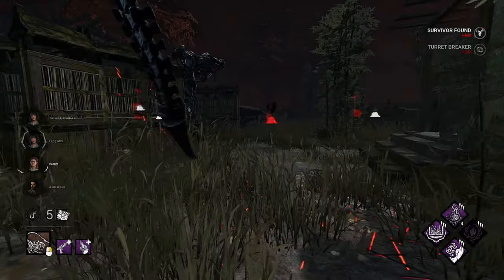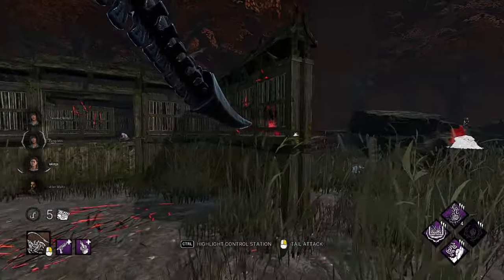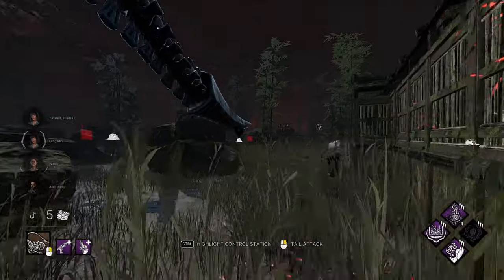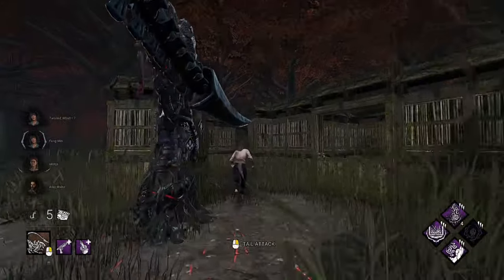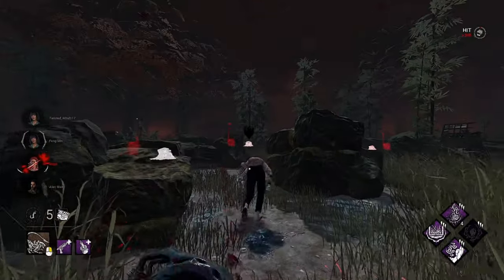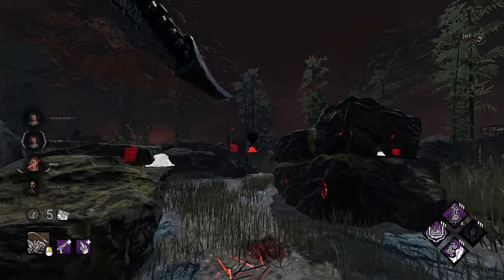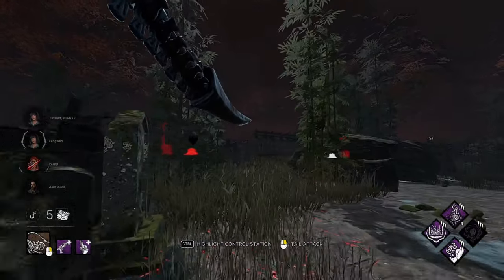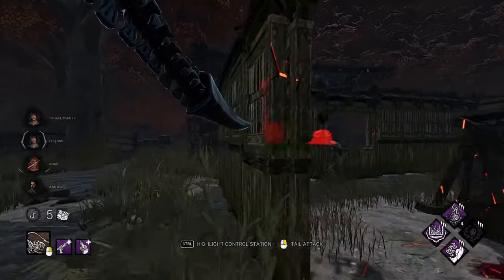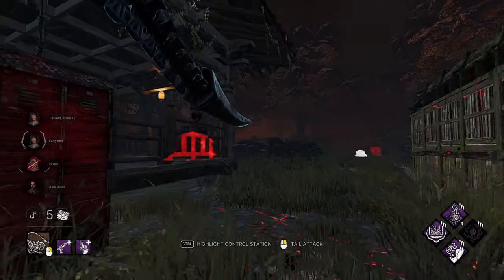We'll take that. I'm chilling here because she doesn't expect us to have Bamboozle. We do have Bamboozle and she's not taking the pallet, so we're gonna take the hit and she's gonna cross the map. That's fine by me — this setup is kind of gross.